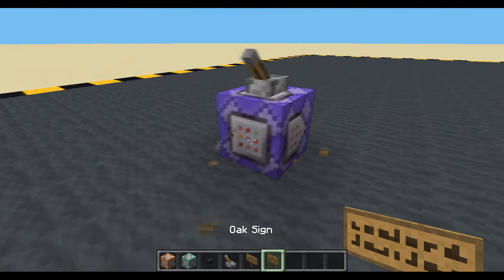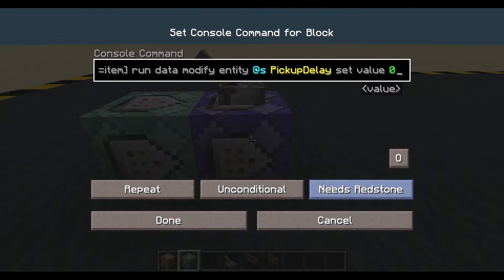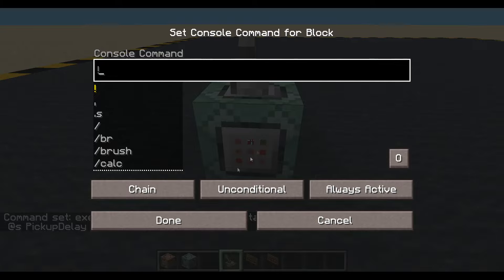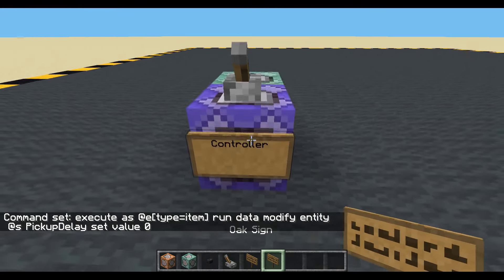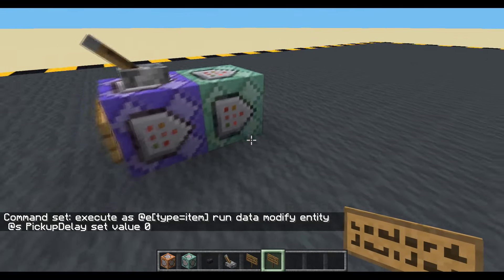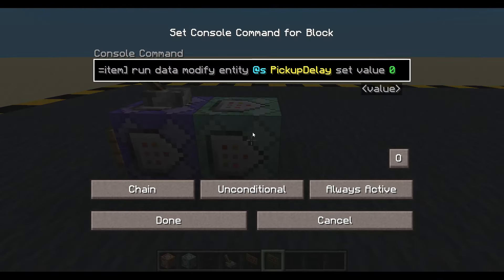Let's take that away. We're going to put a block on the front — always active, chain. And the repeating one will be first. I think what we're going to do is, for any item we find, we're going to tell it who its owner is, and its owner should be the person who threw it. If it doesn't have an owner, we don't care who picked it up — that's fair.